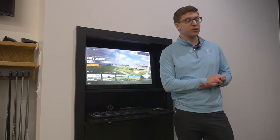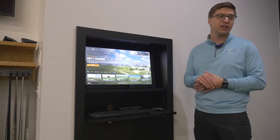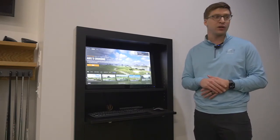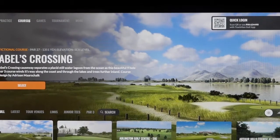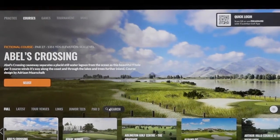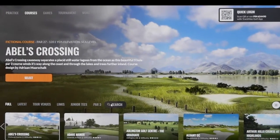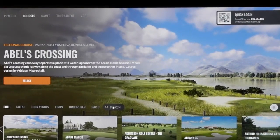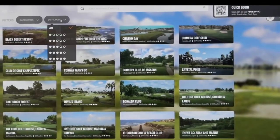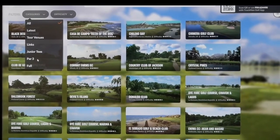Thank you for signing up to play the course in our simulator. I just wanted to show you a little tutorial of how you're going to select the course you want to play and also the settings and how to add all of the players. Here you can see a generic course list. In the email you received there's a list of all 140 plus courses, so you should probably know what course you want to play coming in. If not, you're just going to click the search button and rifle through all of the course options. You can change it by difficulty and there's a bunch of different categories.